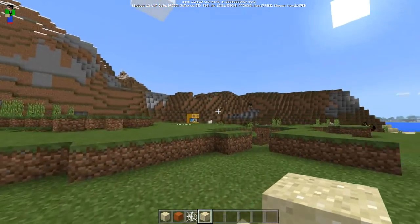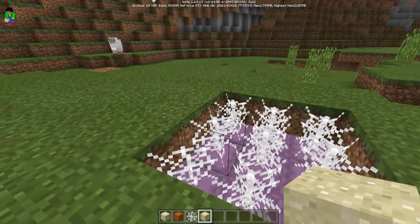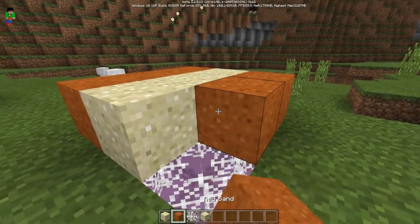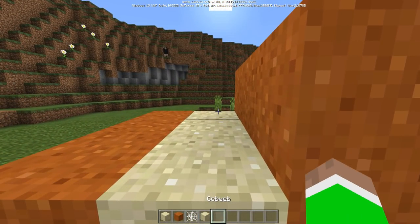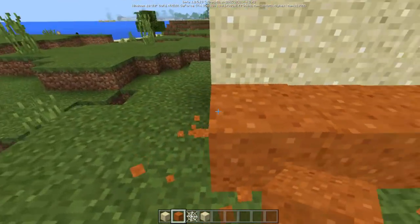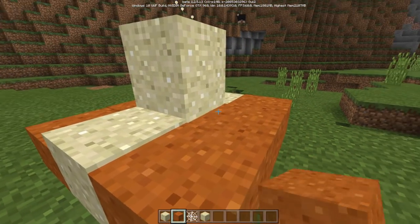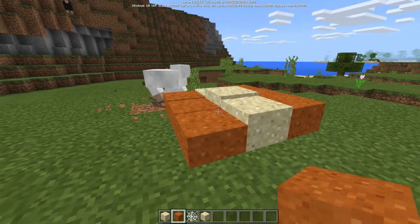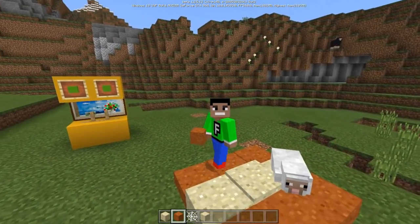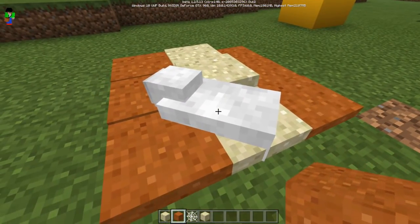I also made another version with shulkers underneath instead of cobwebs — that works too. For this one I'll use red sand in a pattern, adding two layers, then remove the surrounding blocks. There it goes, sinking down very slowly. Even the sheep got stuck in it!